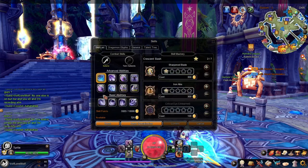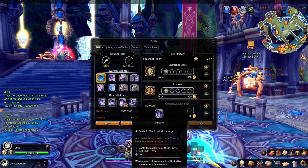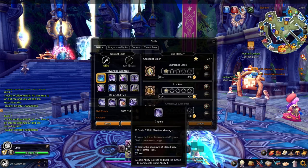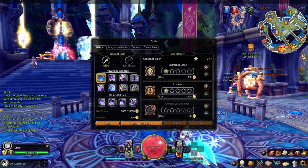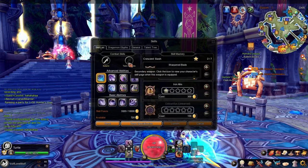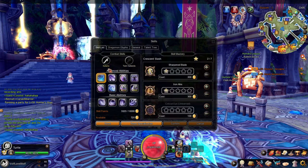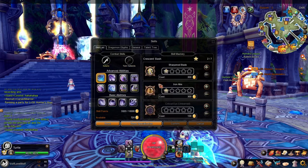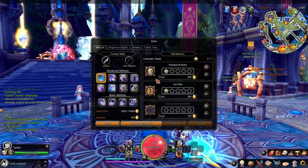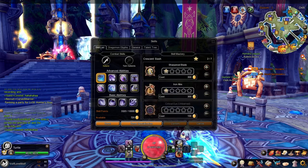You have eight advanced skills and four basic skills. Your three basic skills right here are just your normal combos, and this one is the skill that resets off the last one. You can play from two weapons — I'm a samurai so I can play from the halberd or the katana. I choose the katana because it seems better for PvE. You also have your skill mastery over here, which unlocks at level 30 and you get a quest to unlock it.